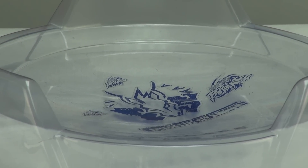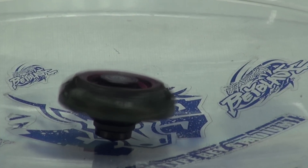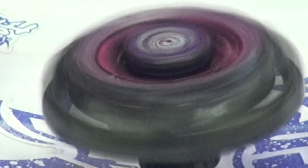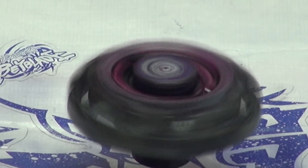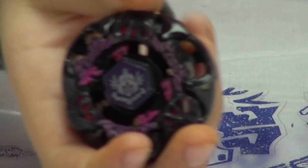Moving on to Gravity Destroyer — it can rotate to the left and to the right. That's how Gravity Destroyer is going to spin. It can spin left and right, just in case if it's a strong opponent, you can go left or right. Now to stop it — here's Destroyer.